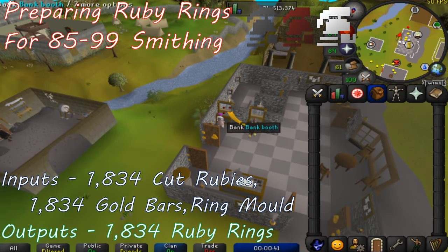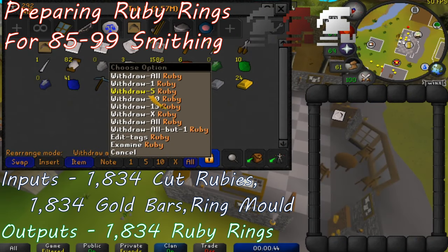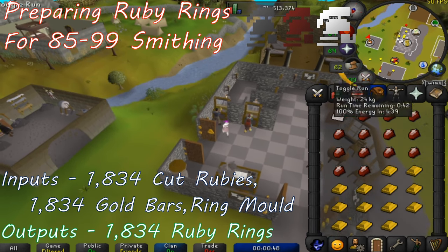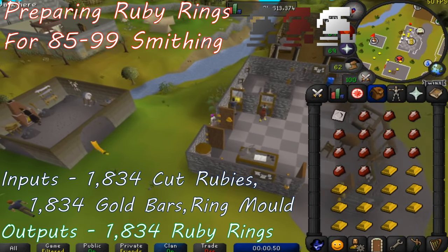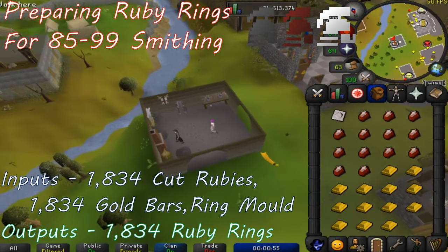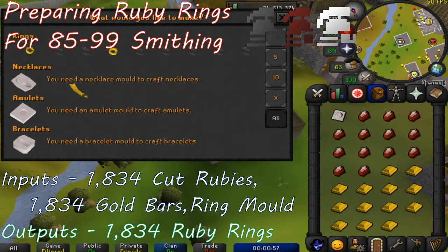In order to make rings of forging, you'll need a cut ruby made by using a chisel on an uncut ruby, along with a gold bar which can be made by using gold ore on any furnace. Have the cut ruby, gold bar, and a ring mold in your inventory, and click on any furnace to make ruby rings.